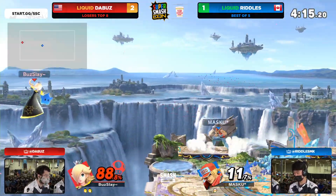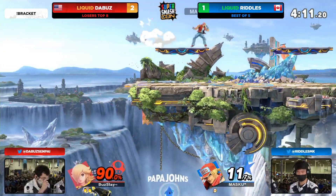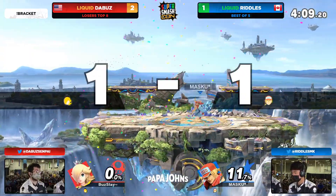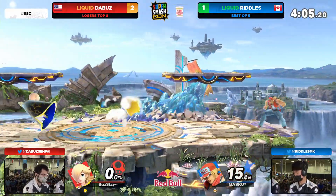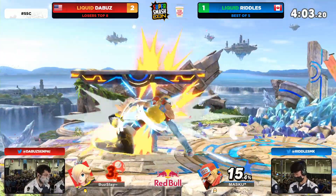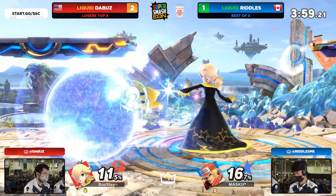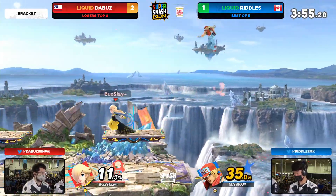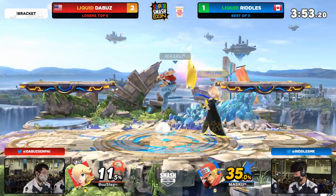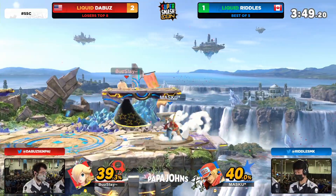Going to get the nair string into the power dunk here. The Buzz is not going to make it back — the Luma shot took up too much time and wasn't worth it. Maybe overthinking on that recovery there — definitely could have been thinking he had enough time and enough space. There's more of that shield pressure from the crack shoot, waiting to reposition, trying to call out that high recovery so he can get the back air. Now the momentum is on Riddle's side with the opportunity to keep racking up damage.